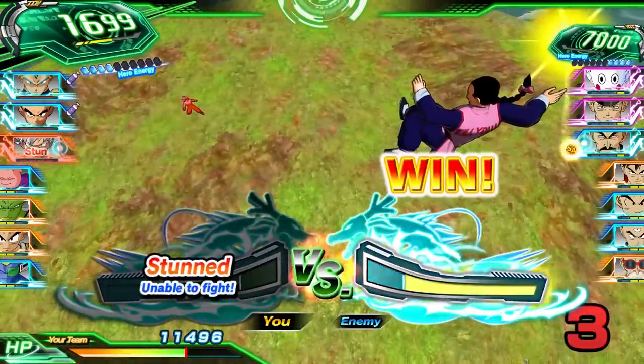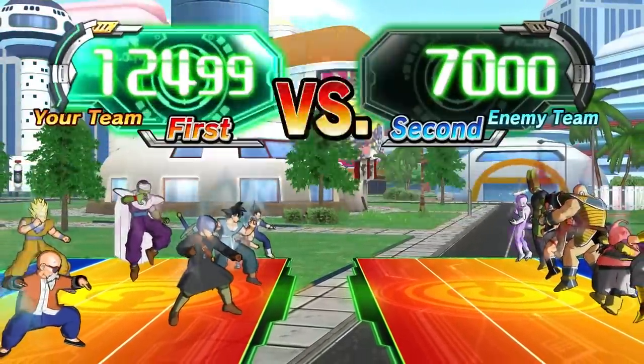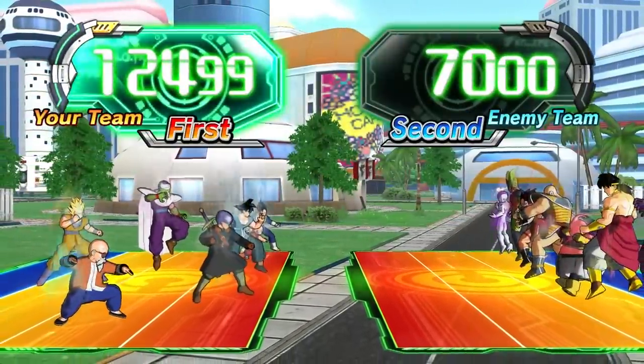In the world of Dragon Ball, power level matters. Whichever team has the highest gets to strike first — this can mean all the difference in combat.